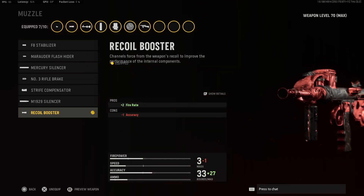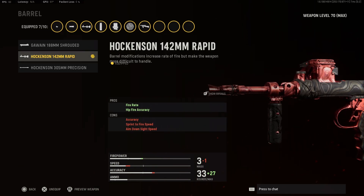Starting with our muzzle, go with the Recoil Booster for the added rate of fire. Next for our barrel, go with the Hawkinson for another boosted rate of fire, as well as hipfire accuracy.